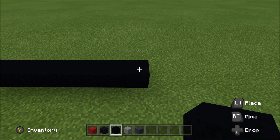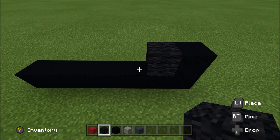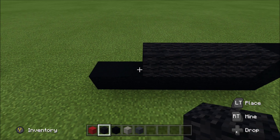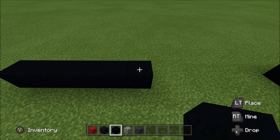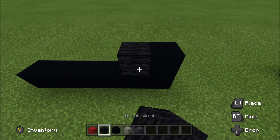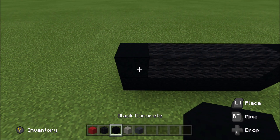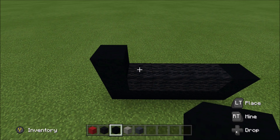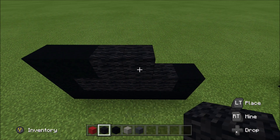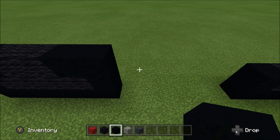Above that black you displaced, build up with a black. To the left of it, add five of the wool: one, two, three, four, five. And then a black. Cut across the gap. Above this black here, build up with a black. To the left of it, add four wool: one, two, three, four. And then a black. Above that black you displaced, build up with a black. To the right of it, add a black, two wool, two black. Cut across the gap.